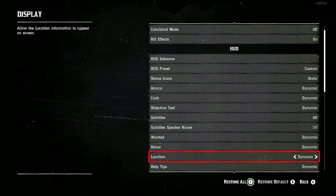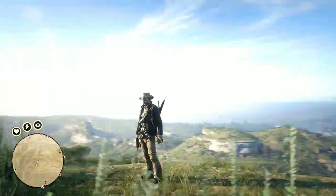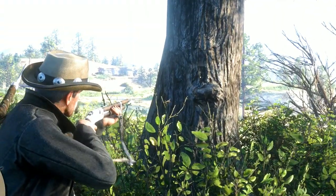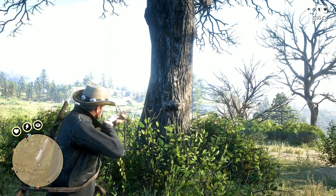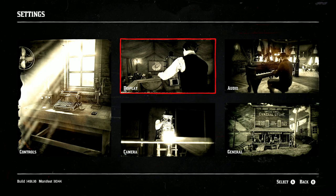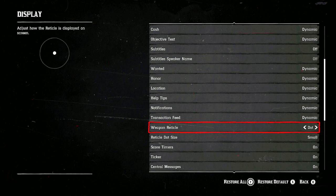The Weapon Reticle setting controls the accuracy bloom around your dot. I like to keep it on — it's set as default. A lot of players, especially Painted Black players, like to turn this off. When you're using Painted Black you're at 100% accuracy, so it's just less distraction. You can also switch it to just a dot. Personally I keep it on, but it's your call.